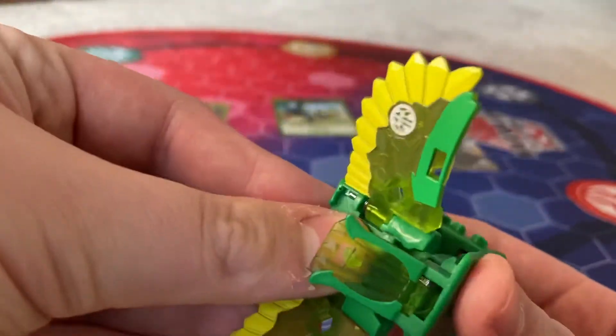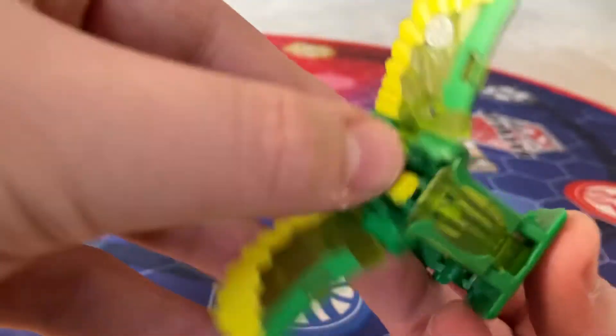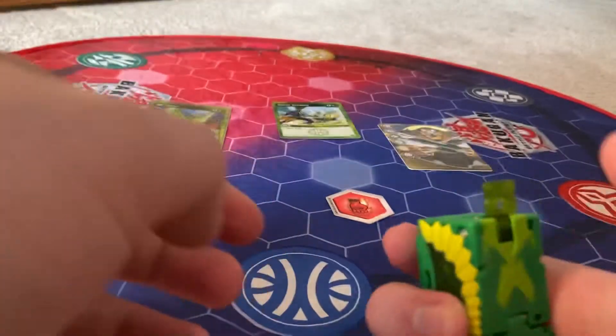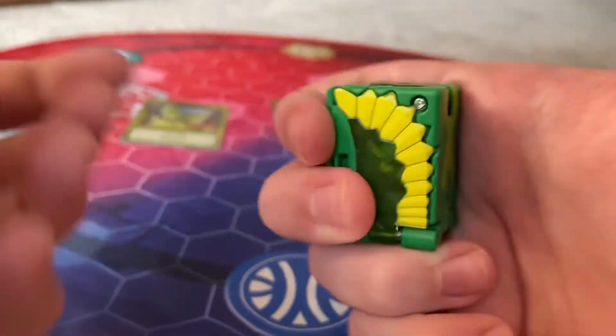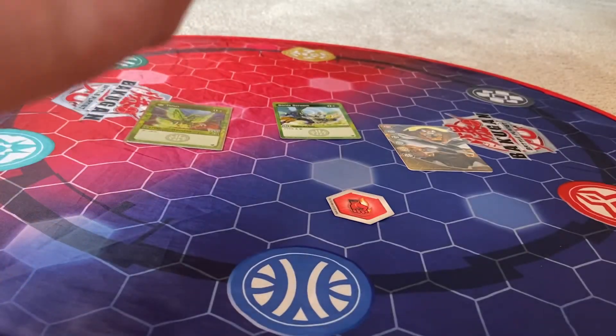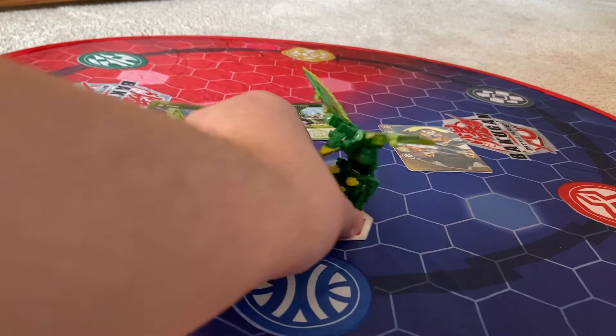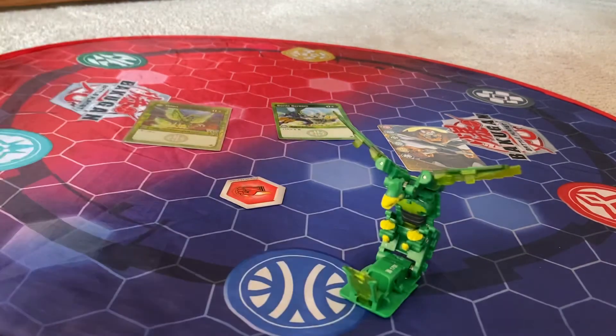This is how you close him. So you do the head, and then this, and then the two wings. You want to make sure that's closed, and you have to push down on this — makes a little noise. Let's open him once again. There he goes. He kind of falls over, but that is Talon. He's pretty neat.